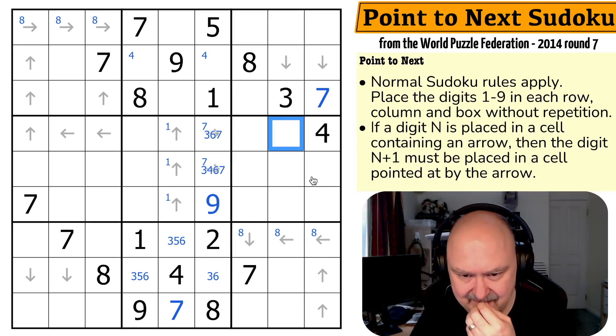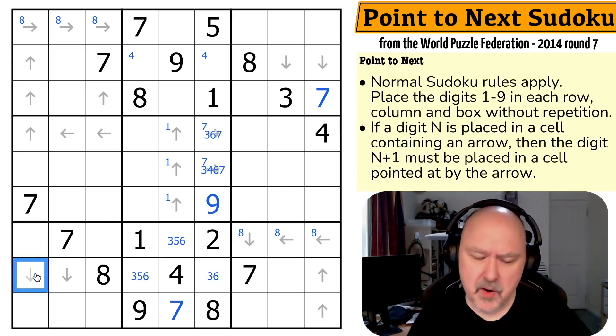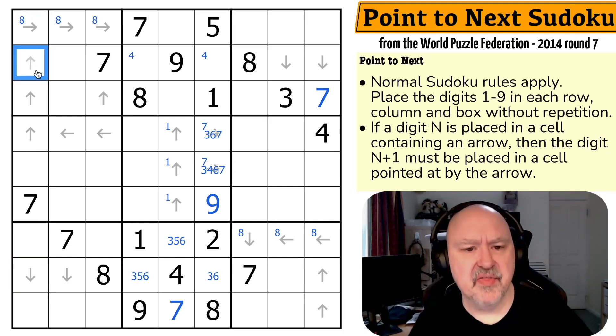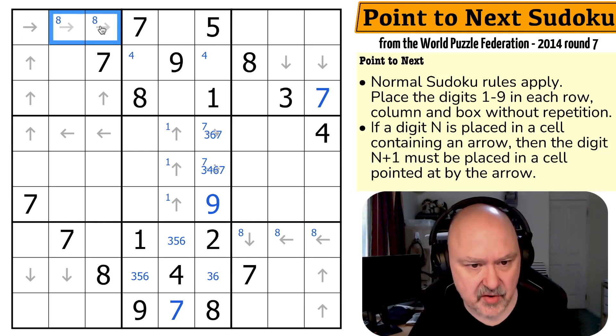And seven there would put an eight there. That cell might be interesting, as might that one. Because this cell must be one higher than that — so this can't be an eight. If this was an eight, this would have to be a seven because this would have to point at a cell one higher. This can't be an eight, so eight is in one of those two.